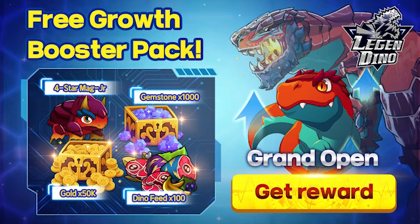Create your account today using the link on the screen or down in the description to receive 50,000 gold coins, 1,000 gemstones, 100 dino food tokens, and even a four-star MAG Jr. Dino entirely for free. Plus, be sure to use the coupon code that's down in the description to get an additional 300 gemstones.